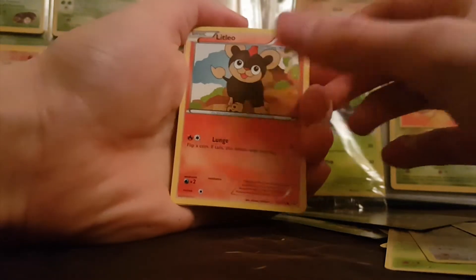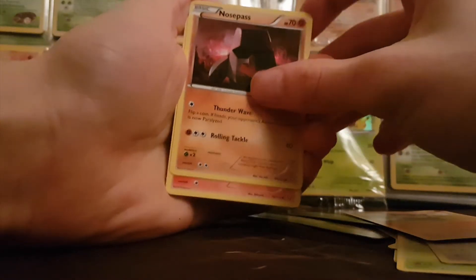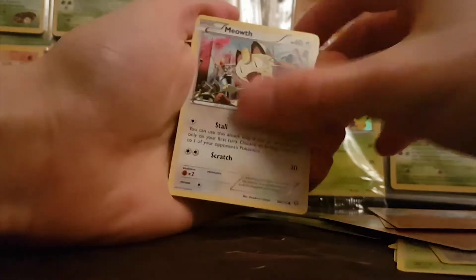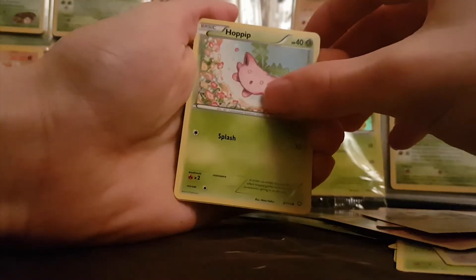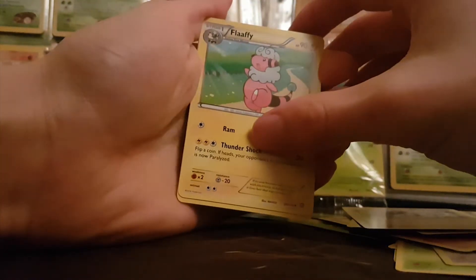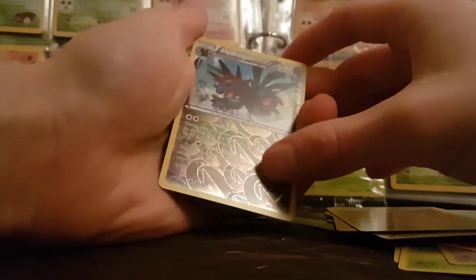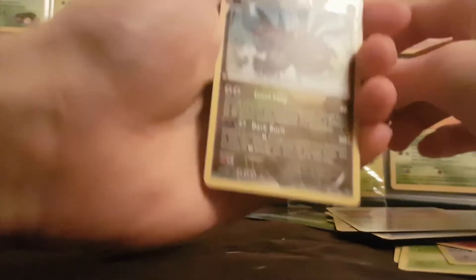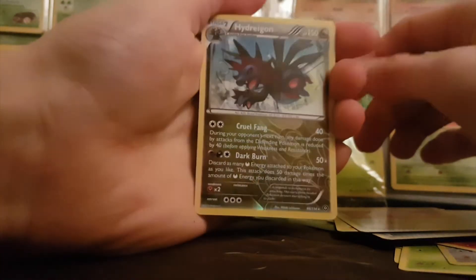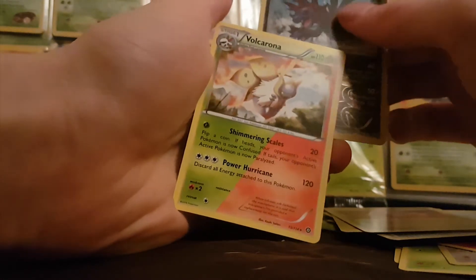We've got: Litleo, a Nosepass, a Chimchar, a Meowth again, a Hoopa, a Steelix Spirit Link, a Flaffy, a Captivating Poke Puff. We've got a Hydriegon — reverse rare. Hydriegon Reverse Rare. And finally we've got a regular rare: Volcanion. Set that over there.